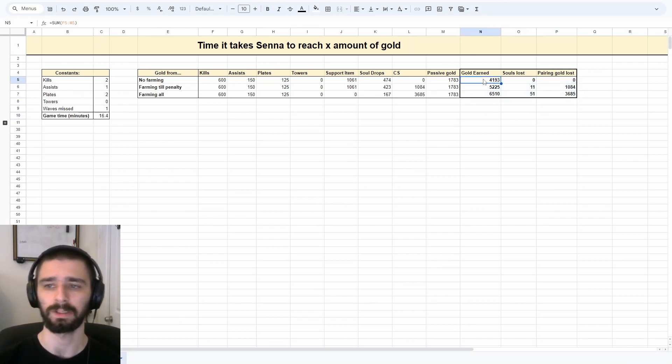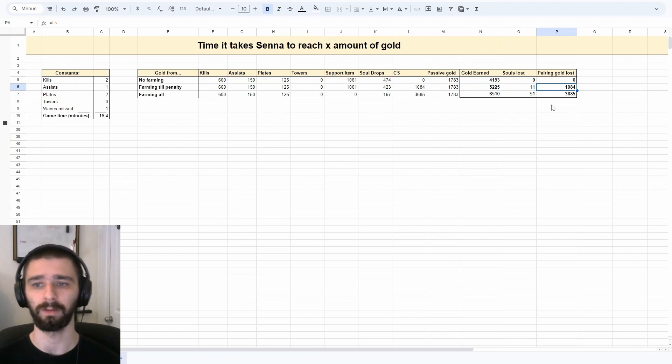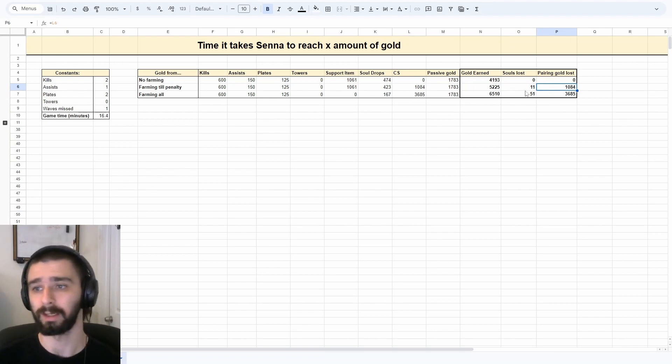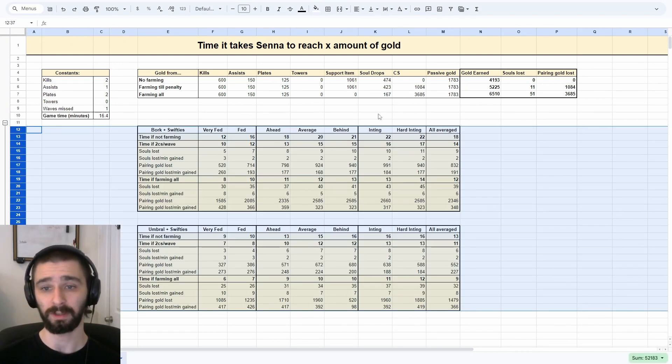These are the outputs: how much gold Senna has gotten from all of these sources. Obviously this is not completely extensive — there's pinks, bounties, whatever — this is just to get a general idea. Then there's how many souls you've lost from last hitting minions, since if you last hit a minion, the chances of dropping a soul are less. This is an estimate of how many souls you've lost from doing that, and an estimate of how much gold your pairing has lost from you taking those minions — which is equivalent to the gold you get from taking those minions. After plugging in a whole bunch of numbers, I was able to derive this table.